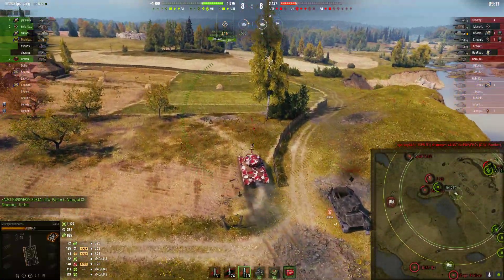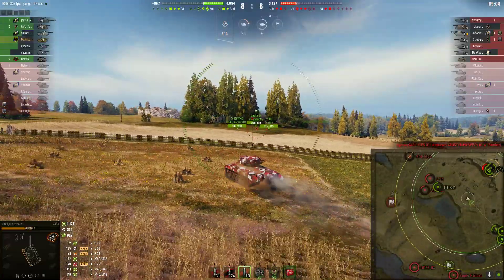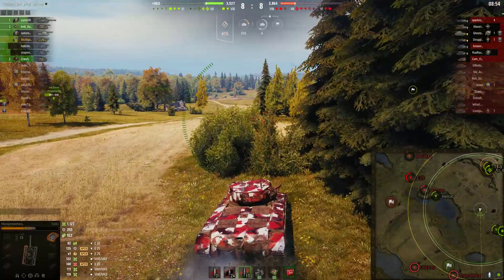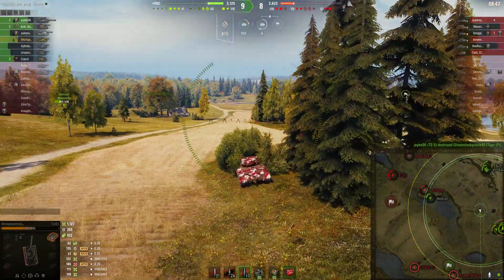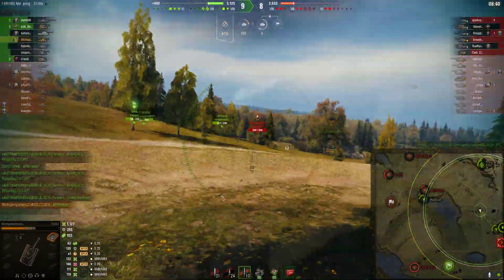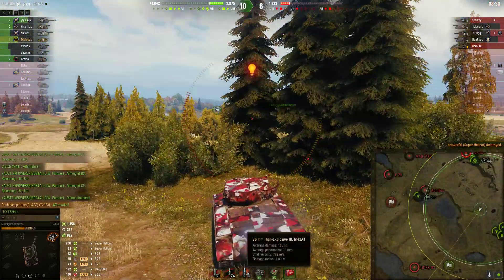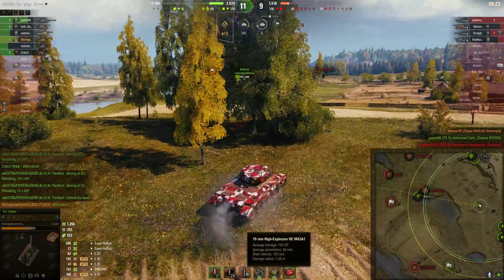We have an enemy Super Hellcat who's charging down our artillery. The only thing over there we have is a Jackson, and he's a one-shot for everybody else. I'm a two-shot for both those tanks, and they both have far better camo than me and way better alpha, so I have to sit in a bush. I cannot trade, I can't push. I'm loading HE because of that Super Hellcat — but just because you hit a Hellcat with HE doesn't mean much. Luckily I roll for 201. Let's look at these HE rounds: 38 pen for 185 damage. Is that really worth it? 185 damage HE — that's terrible.